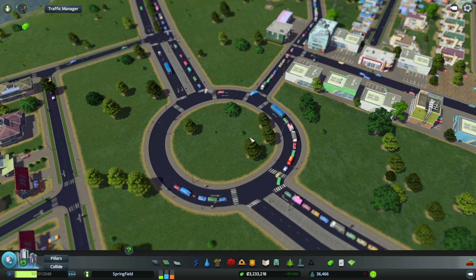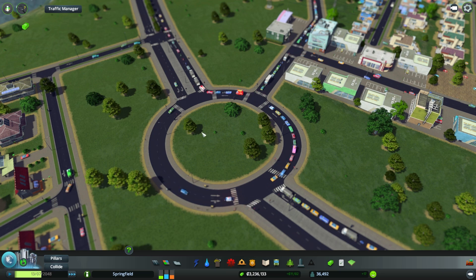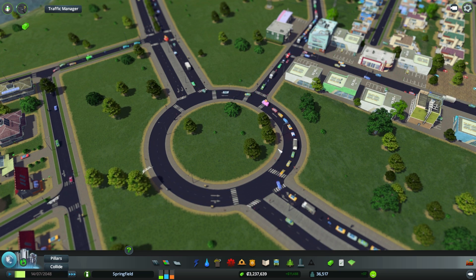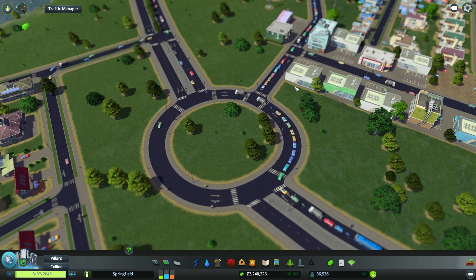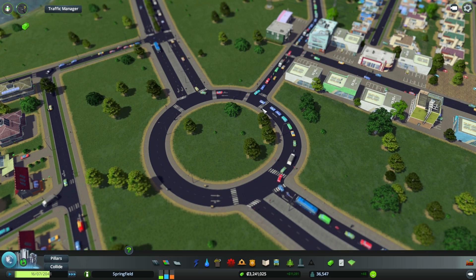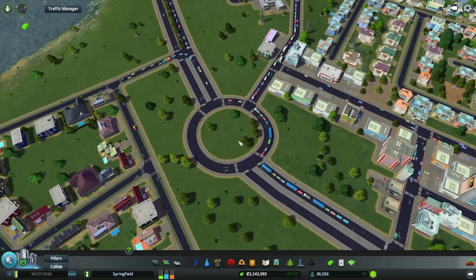If we take a closer look at this roundabout, as you can see, cars are stopping in order to let these cars through. And this is generally not what you want. In a roundabout, an efficient roundabout would have people in the roundabout having right of way over the people who are entering. And I'll show you how you can make that true in your roundabout.